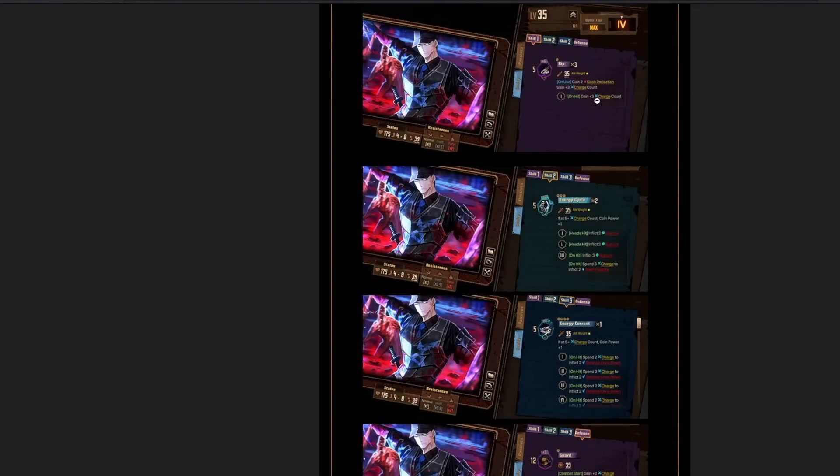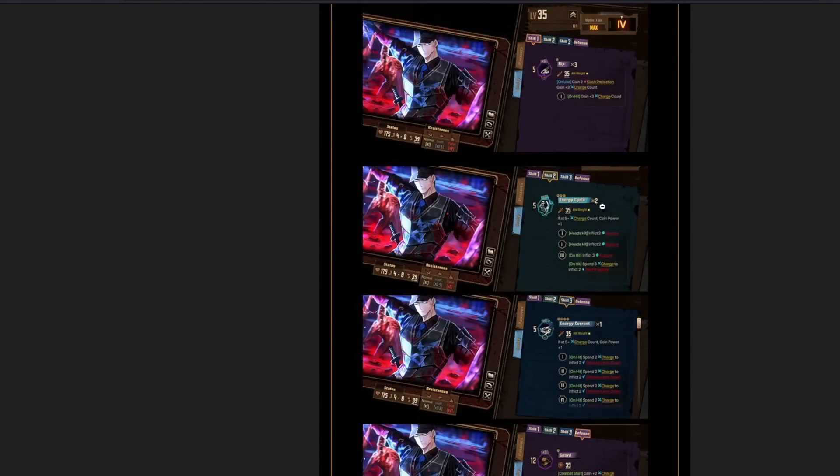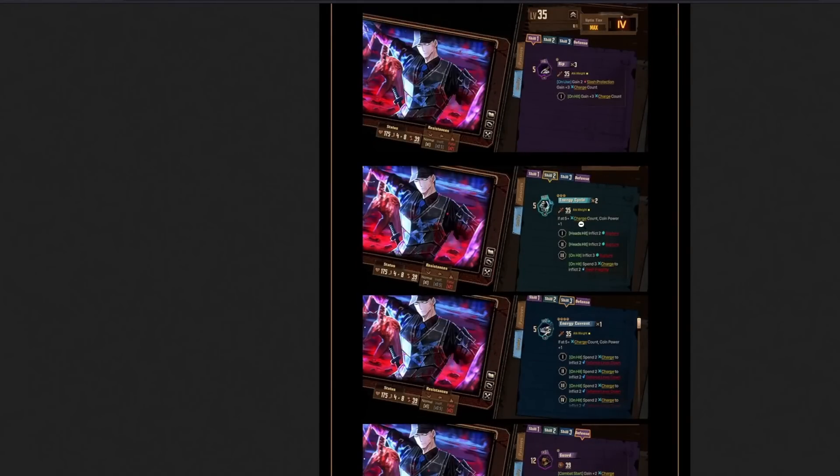He gains 6 and he has 2 conditions now added to him. If at 5 plus charge count, you gain coin power plus 1. So his move here becomes 5 plus 2, and now it becomes 5 plus 3 — so it's 3, 6, 9. That's 5 plus 9, which is 5 to 14. That's actually not bad for a Meursault.